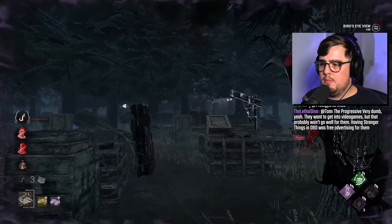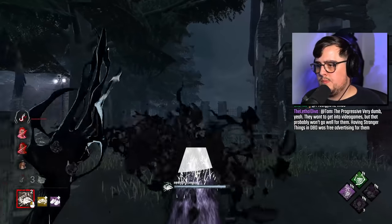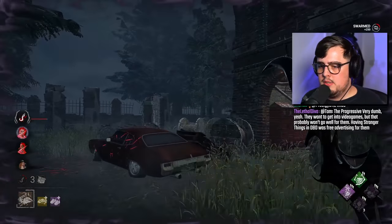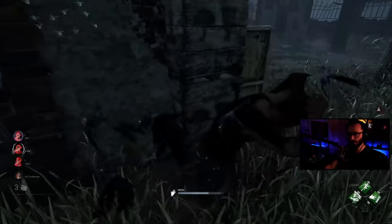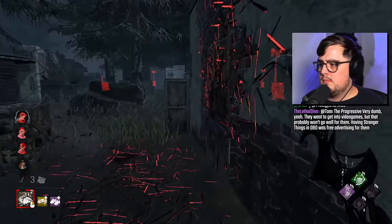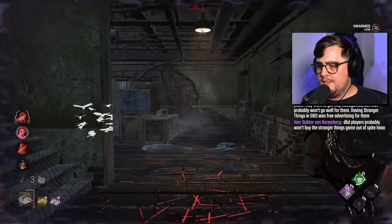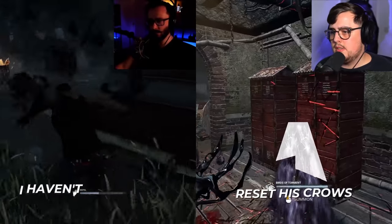He dead-hardted it and we missed both of them — they both dodged at the last second. We've hit Jonah; we're going to try and follow up. Dodge this time, good on him. We set up early for that just in case. If he vaults his pallet, he will reset his crow progression. I haven't seen anyone do this yet.